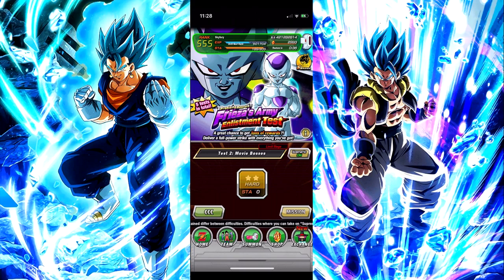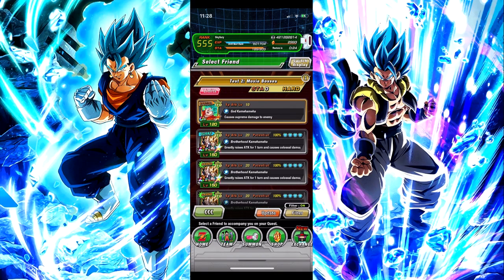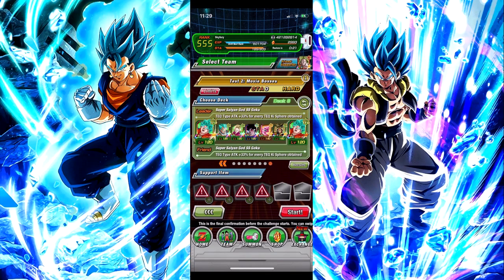Hey guys, SkyFuriaDX and welcome back for another Dokkan Battle video. We are jumping in today — I'm going to show you how to do the Freezer's Army Enlistment Test, the second stage, the Movie Bosses level. Originally I was using an STR type team with STR LR Broly, but we've swapped him out for the tech team. We have all of our tech orb changes in Vegeta and Android 18, plus two supports in Turles and Buu, and our Goku leaders.